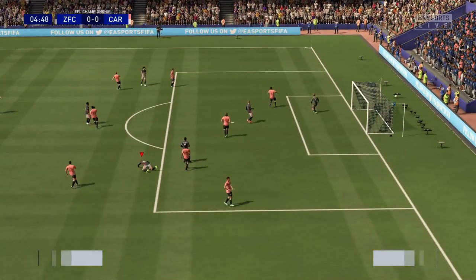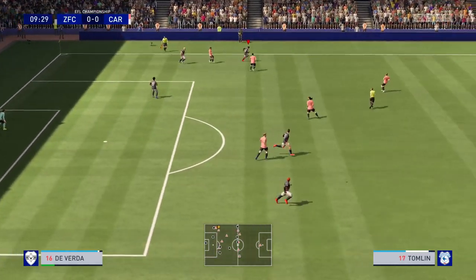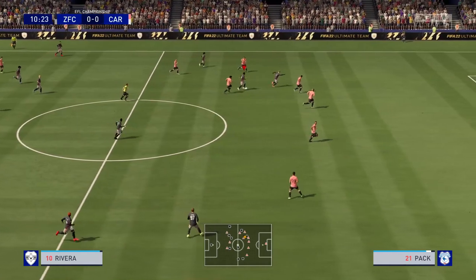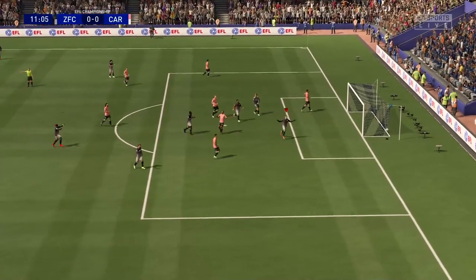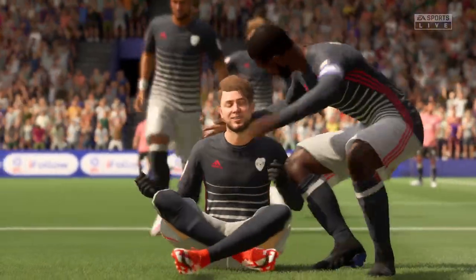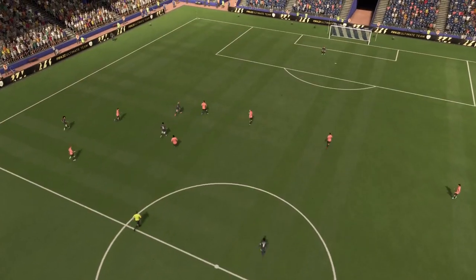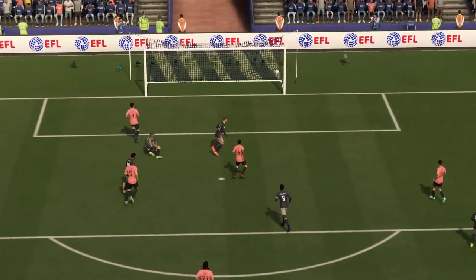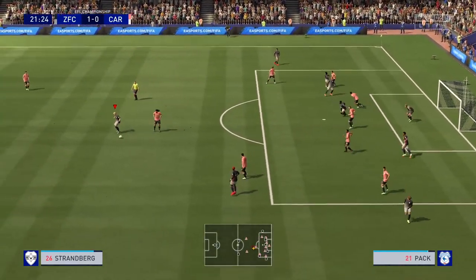Two coaches that want to play an attractive brand of football. Rivera gets a good-looking ball in behind — it's the ideal opening. He smashes it past the keeper — great vision to set up the chance and a powerful finish. Strandberg also has a go.